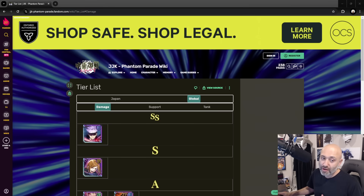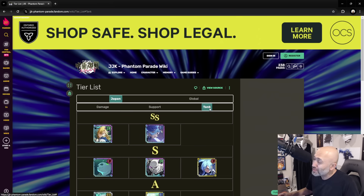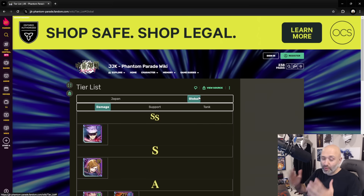There might be a couple of changes here and there, but we have the Japanese version here in case you want to see who is coming out for each damage, support, and tank unit. Tank units are really not needed in this game. And you can also see the Global version. I'm going to go through the Global one with you first, and then we're going to cover a little bit of the Japanese one and who you should be saving for.